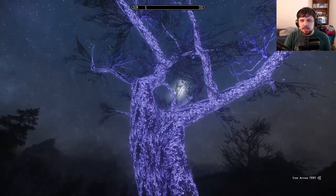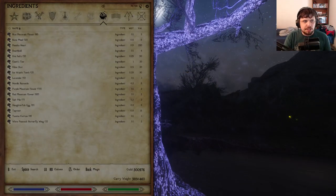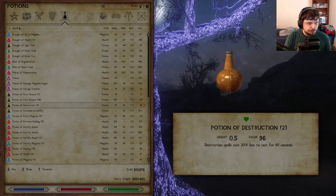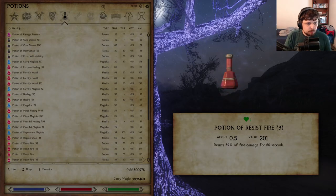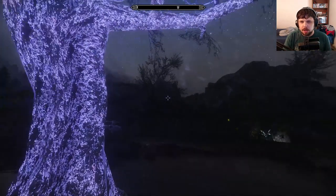It kind of has Hist properties — because if you look at a Hist tree, the histories you find in Argonia, and there's actually a quest in Oblivion where you can find a Hist tree. The Sleeping Tree sap increases health by 100 points for 45 seconds. So there you go.